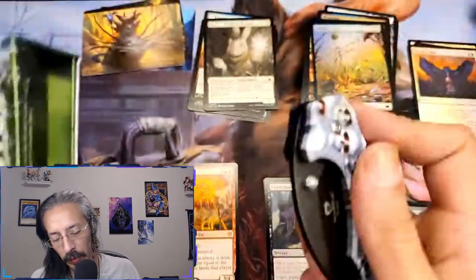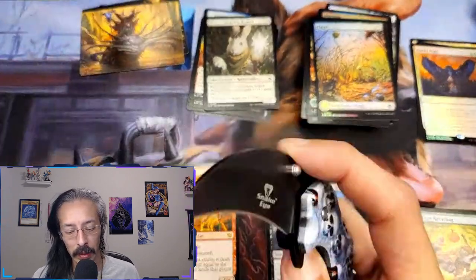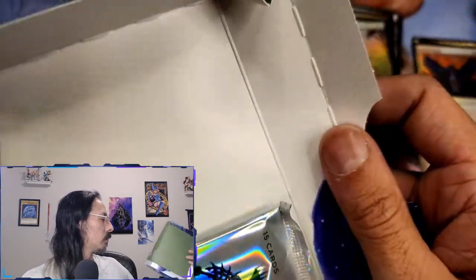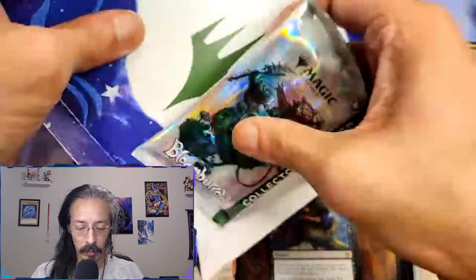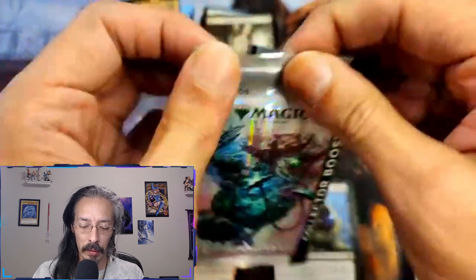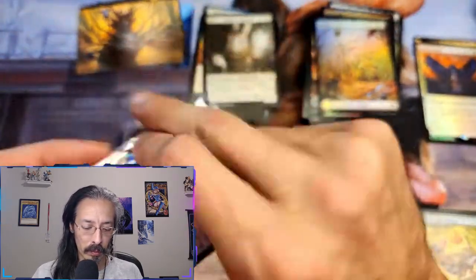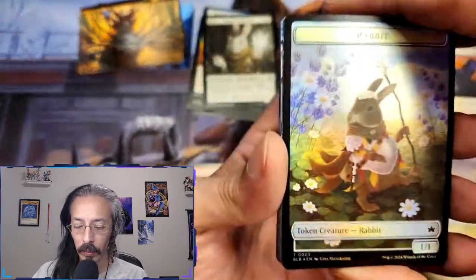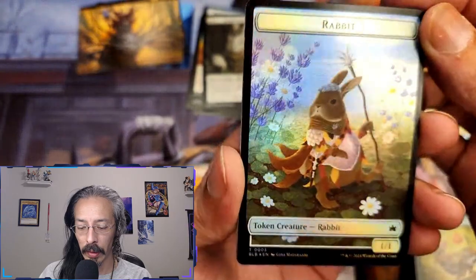Now let's see what we can get out of this collector booster. I almost didn't pick it up off the shelf — my partner grabbed one and I think this was either the last one there or I just looked at it and was like I need to get this. Looks like we got a beautiful rabbit token to start — aren't you quite the dapper little rabbit.